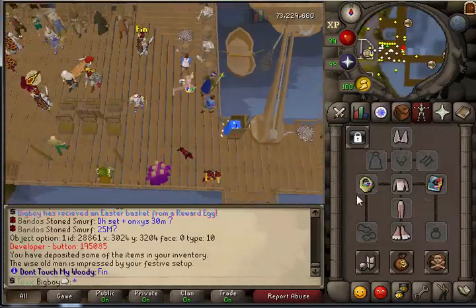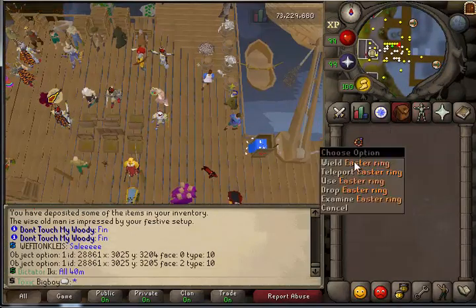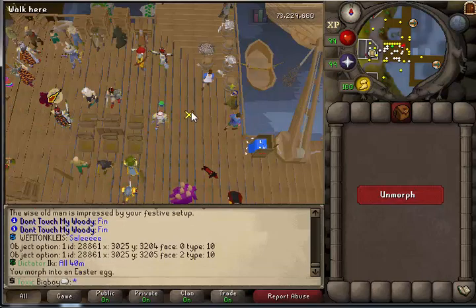So we'll equip nothing but the full outfit — I'm stupid, I need to go put that away. I guess that worked — I got the Easter ring! So that turns you into an egg.